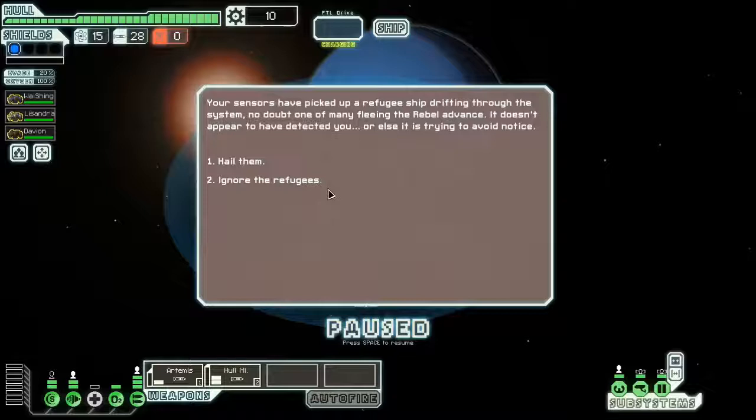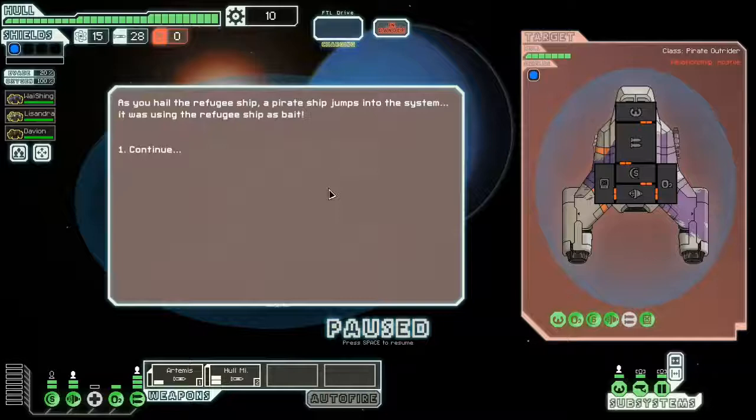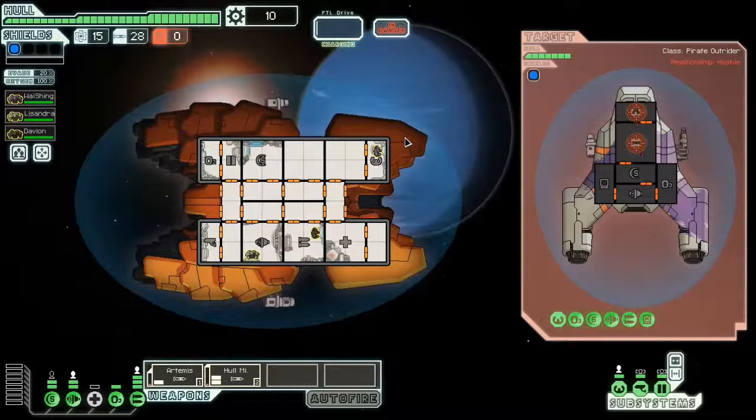Your senses have picked up a refugee ship drifting through the system - no doubt one of many fleeing the rebel advance. We're going to hail them, and a pirate ship jumps in as we do. It was bait! So they've attacked our med bay, but that shouldn't be a problem because I don't plan to use it this fight.